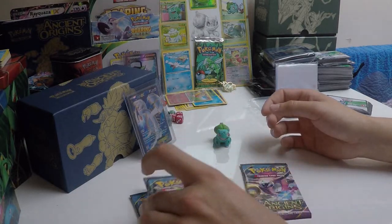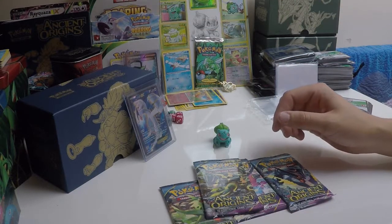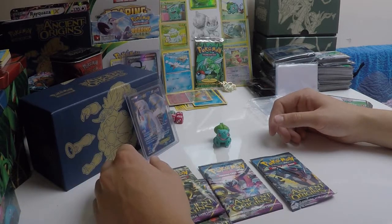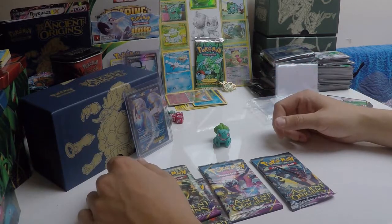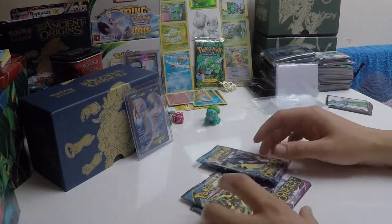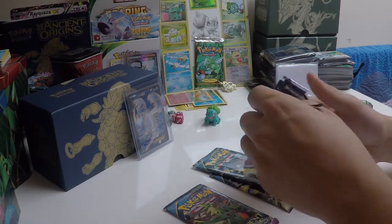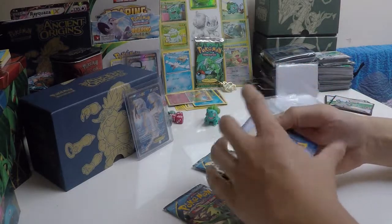I'll stop talking now and just open these four packs to see what we can get. If you saw my Elite Trainer box opening, you saw that I pulled the Lugia EX, which I'm really happy with. He was the card I most wanted from this set and I got him, so I'm going to display him like a proud father. Me and Bob are going to get stuck into these packs now and see if we get something to match Lugia — which is unlikely. I quite like Tyranitar from this set; the full art is quite nice.